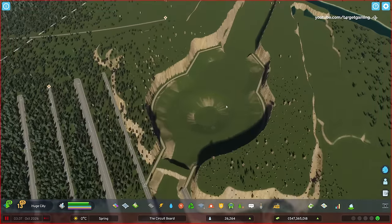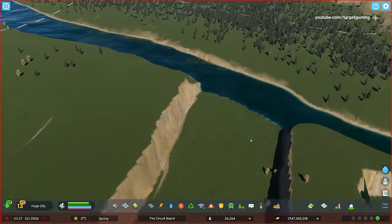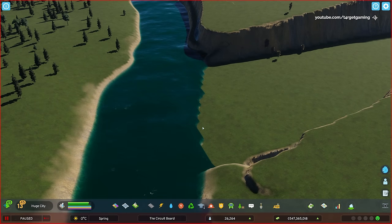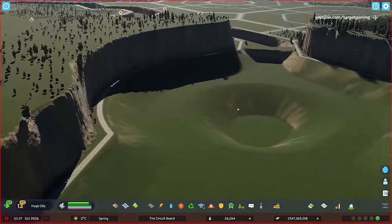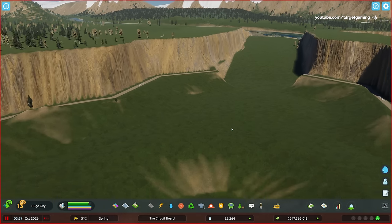The next step would be to unpause the simulation and fill this thing with water completely. If I move further north to our source point at the original river, you can clearly see that there's nothing holding this water back. So as soon as I unpause the simulation, all of this water will flow down this ramp into the pit, which is exactly what we want. However, we have a small problem, which is the height level of the river is much higher than the height level of the pit below.